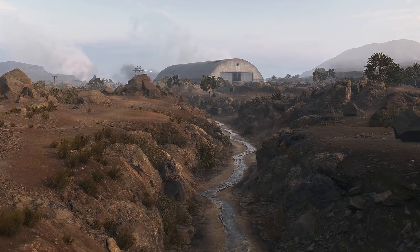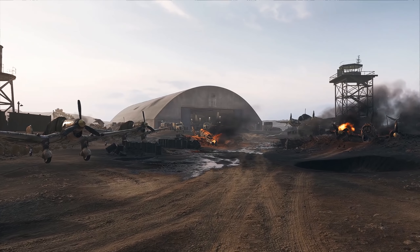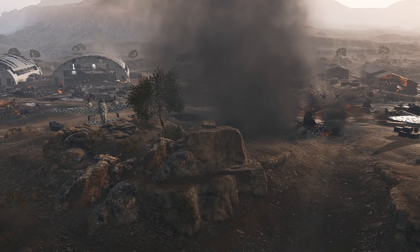On Breakthrough, DICE added more cover with rocks, which should help with the push. At the little stream, DICE also added more rocks to break the lines of sight and act as cover. DICE has also added a crashed plane at the back as cover on the airfield.